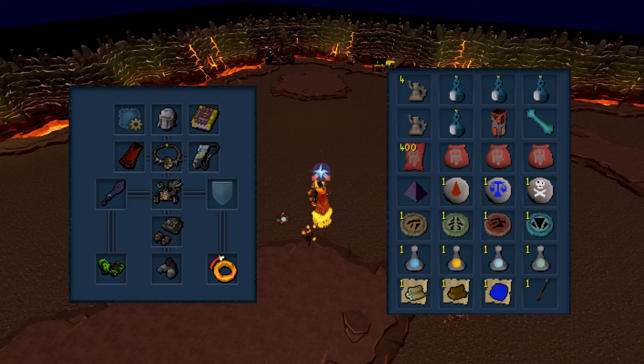For prayers, we use Soul Split and Turmoil, and sustain our points with an Elder Overload Salve and a Demon Horn Necklace. For relics, all you need is Persistent Rage. I use an Ancient Book in my pocket slot, but a Manuscript works too. I'll put the full loadout in the description.